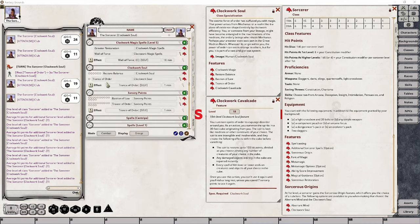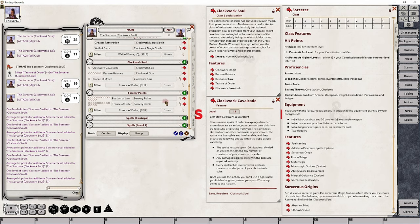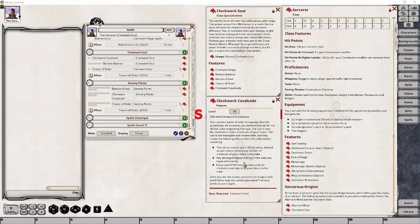Because of that, we're going to do the same thing we did with Trance of Order — add it to our Clockwork Soul group with a usage limitation of one daily use, and also add it to our Sorcery Points group. Unfortunately, there really isn't an easy way to deal with divvying out the 100 hit points — you're going to have to explain to the dungeon master how many hit points you're giving to each creature, and they will make the adjustments as required. The DM also needs to be involved when repairing objects and canceling effects on creatures and objects. And that's all we can do when it comes to Clockwork Cavalcade.